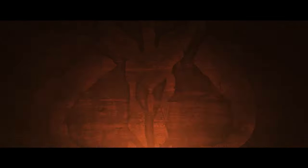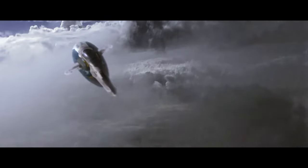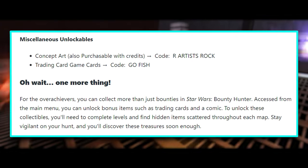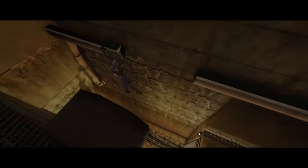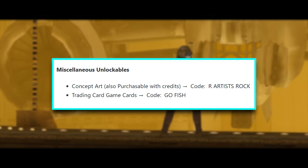If you haven't played this game before, you have the ability to unlock various things — bonus items include trading cards and a comic. These collectibles are unlocked through completing levels and finding hidden items scattered throughout each map. If you don't want to spend time doing that, you can unlock all the concept art and trading cards via cheat codes, which are shown here.